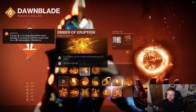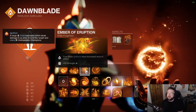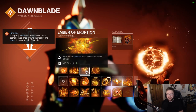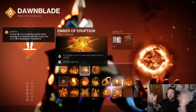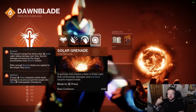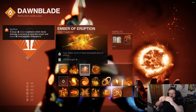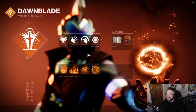For the other fragment, we've got Ember of Eruption: Solar ignitions have an increased area of effect. If you throw grenades into a pack of enemies, depending on the light level they might just die — which is fantastic. But if they don't, you're building up Scorch stacks, and when those stacks build up and explode — that's an ignition — this widens the explosion spread. It's also good because throwing lots of grenades at a bigger target to ignite it means any enemies nearby take damage too, since the explosion goes wider.